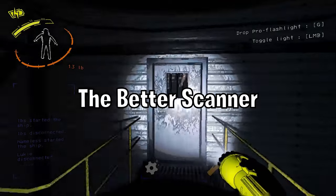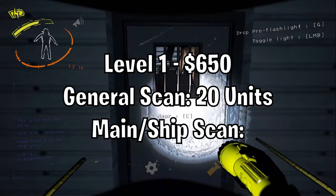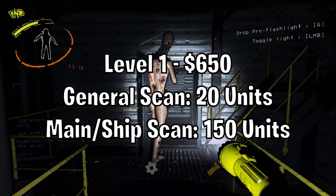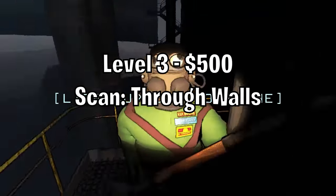The Better Scanner. Level one will increase the general scan distance by 20 units, while the ship and main entrance scan distance is increased by 150 units. Level two unlocks five new commands. Level three allows you to scan scrap through walls.